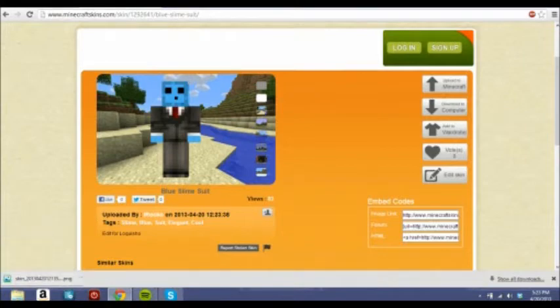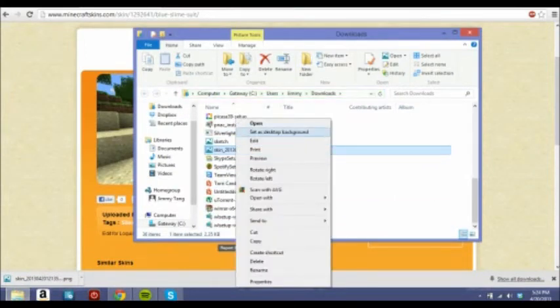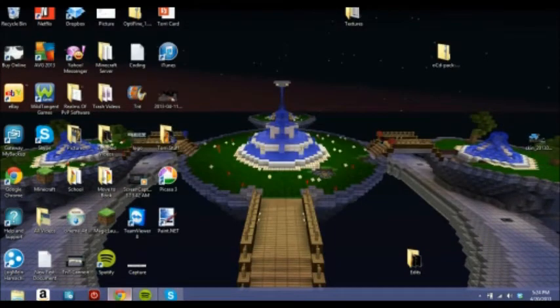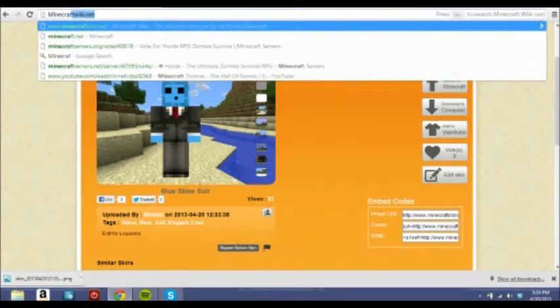Anyways, first you want to get your skin and download it. You can click the download button or I'm just gonna show you how to manually do it. So open it in the folder, find the file — you can drag it down to your desktop. Now that you have that, go to Minecraft.net.